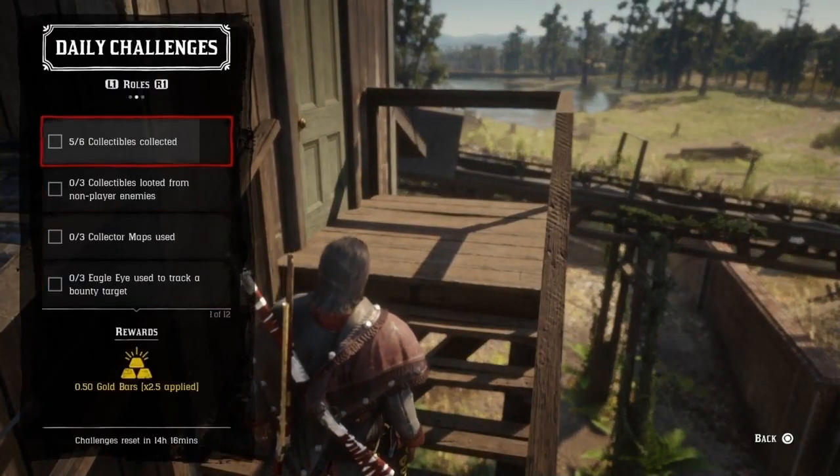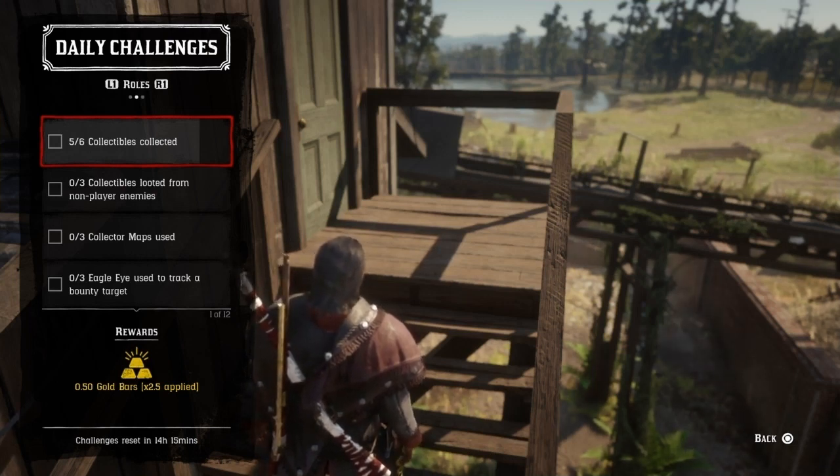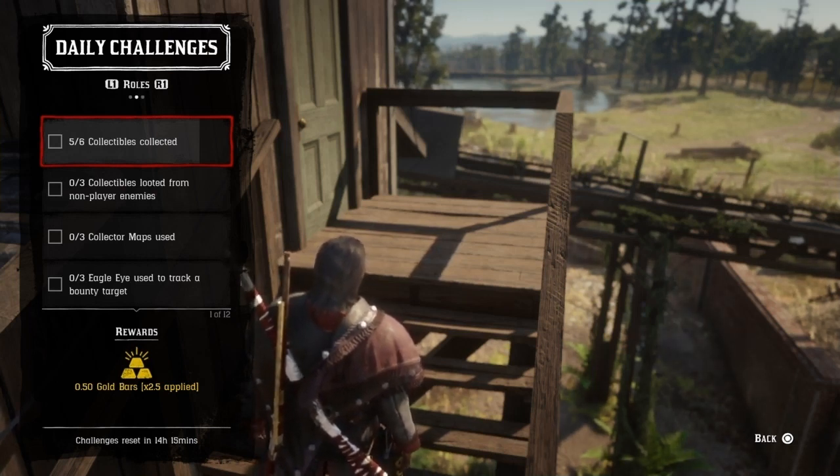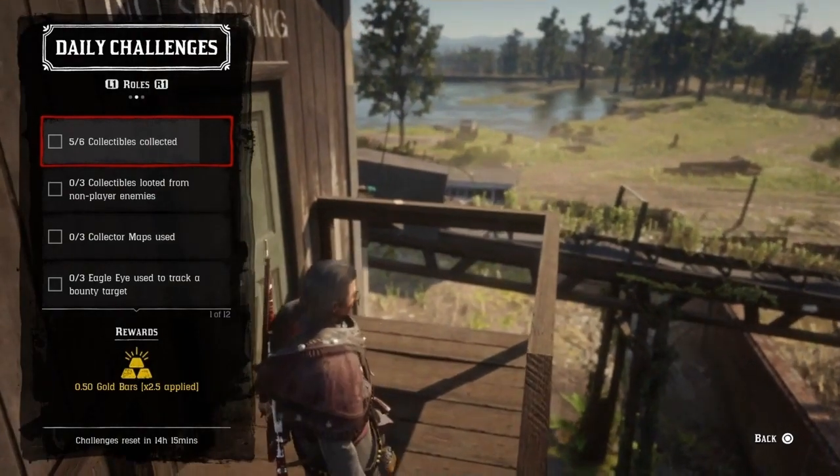As you can see, the six collectibles collected challenge is back today. You'll have to collect any five out of six — it can be anything, doesn't matter what collectibles they are — but the sixth one has to be a tarot card.